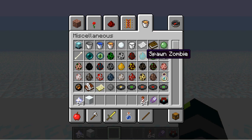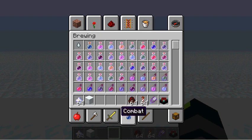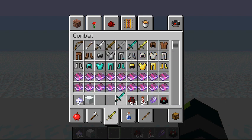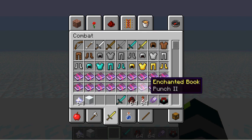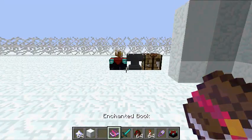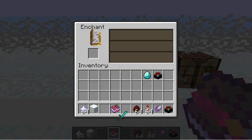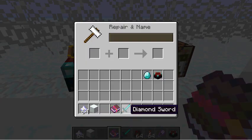Let's spawn some mobs. Maybe some spiders - yes, spiders are the best solution. And we need a sword of course. What should it have? Yeah, Power - that's a good sword.